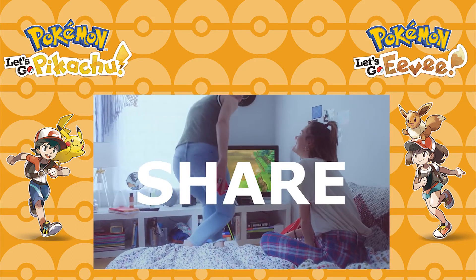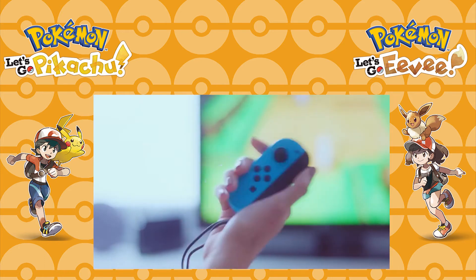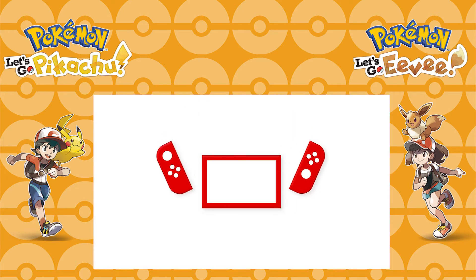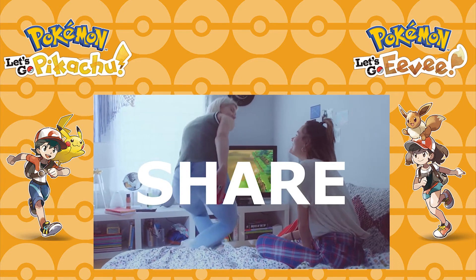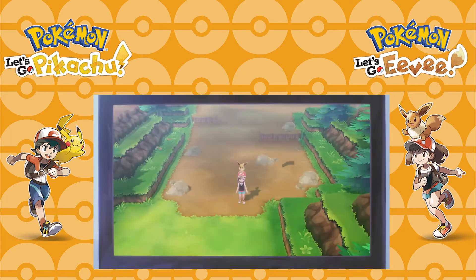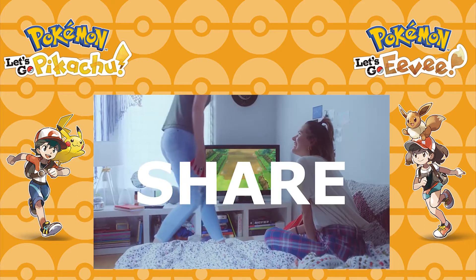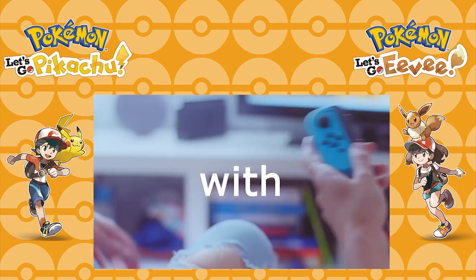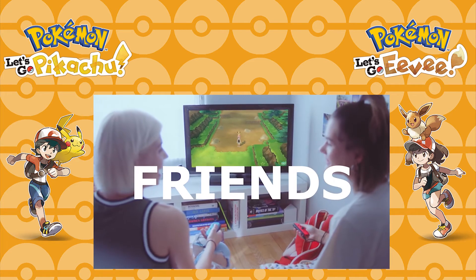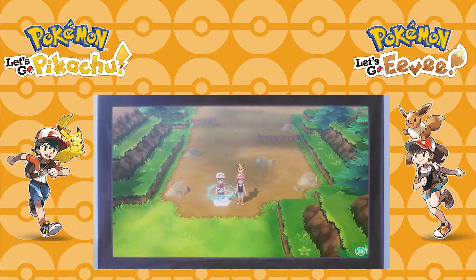Next we move on to another brand new feature: co-op. A second player joins the game by shaking the second Joy-Con. It appears that the co-op partner will always be a character of opposite gender to the primary player — as there's no character selection shown, that's the only assumption that can be made, and I find it likely you just play the other character. Also, the new trainer does not have a Pokémon on their shoulder, so it's unlikely players can bring their own teams into co-op — you're most likely sharing the same team roster and going on the adventure together.